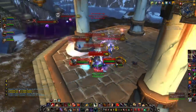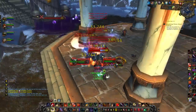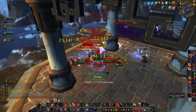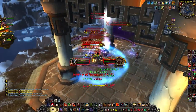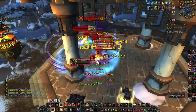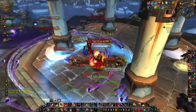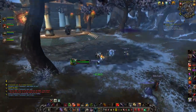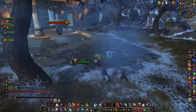Just before the final boss, there's some pretty difficult trash. There are two Hateful Essences in the background — you want to kill those first because they continuously spawn adds. I'm just pillaring out of line of sight of the adds and I have my Mocking Banner down. It's pretty simple once you know what to do, but if you don't know how to deal with these adds, it can be very, very hard.